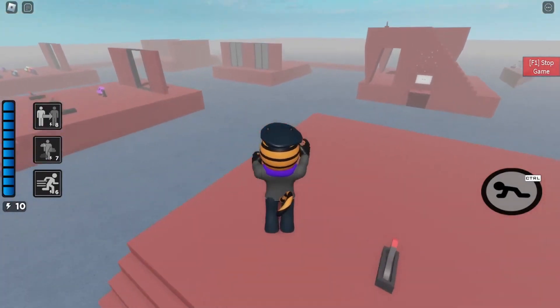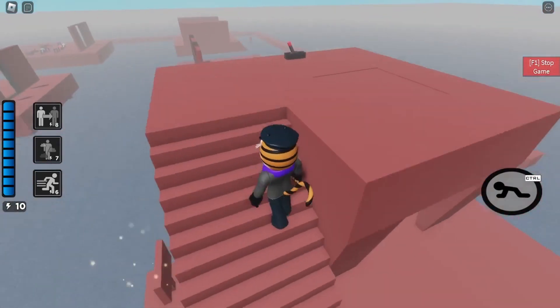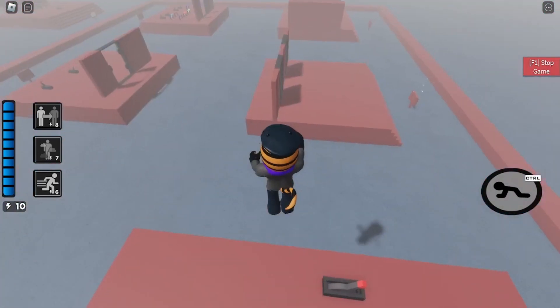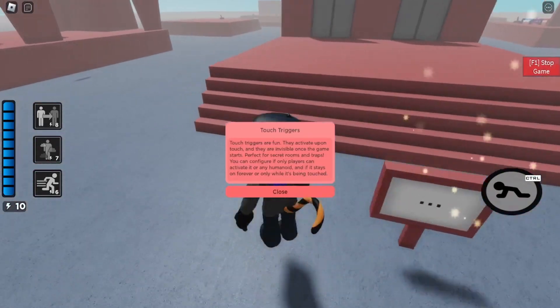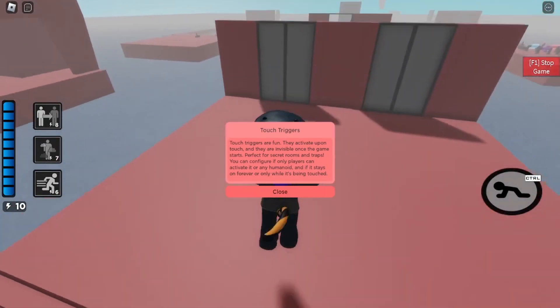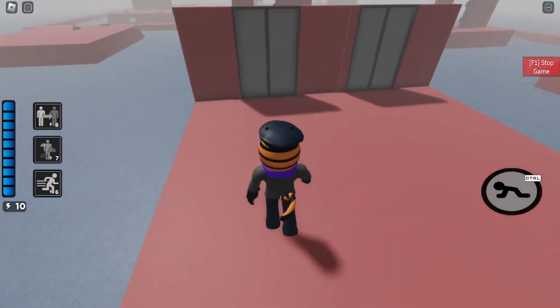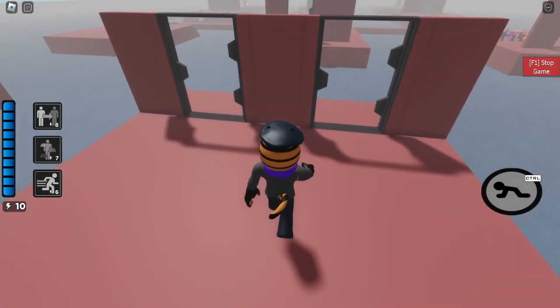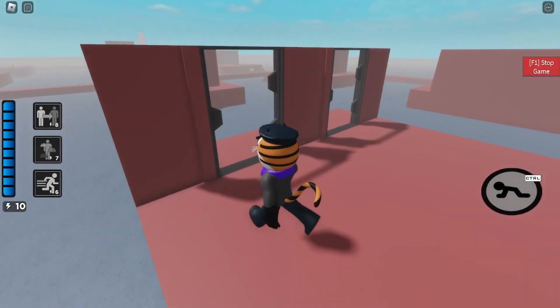That's definitely the dialogue block. Touch triggers are fun. They activate upon touch and they are invisible once the game starts. It's perfect for secret rooms and traps. You can configure if only players can activate. Neat!